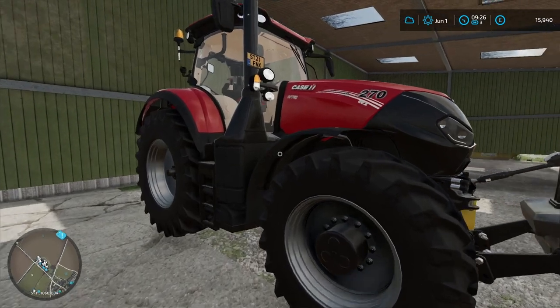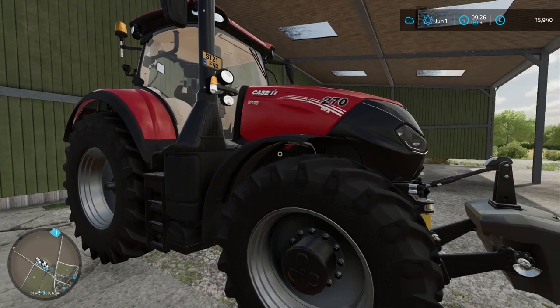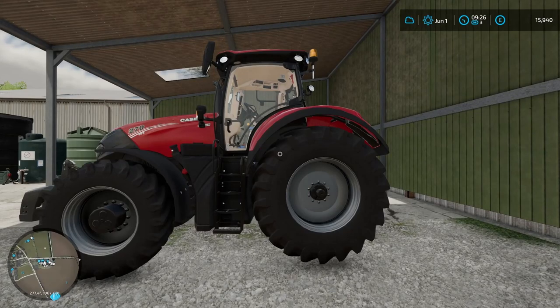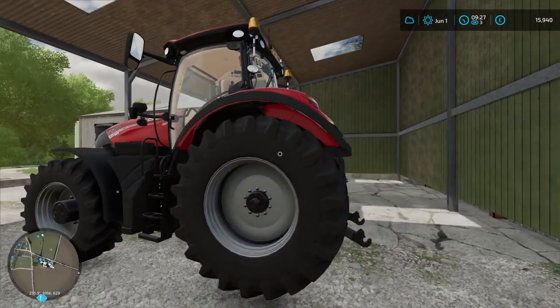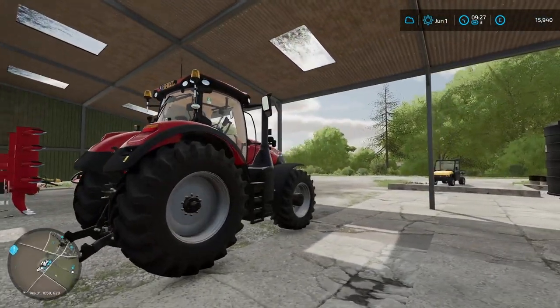Then we have our main tractor which is our Case Optum 270. It has 313 horsepower I believe. So this will be the workhorse of our farm — it'll be doing most of the planting, most of the plowing, everything like that will be done by this big beast that we have. It's a fairly new machine.